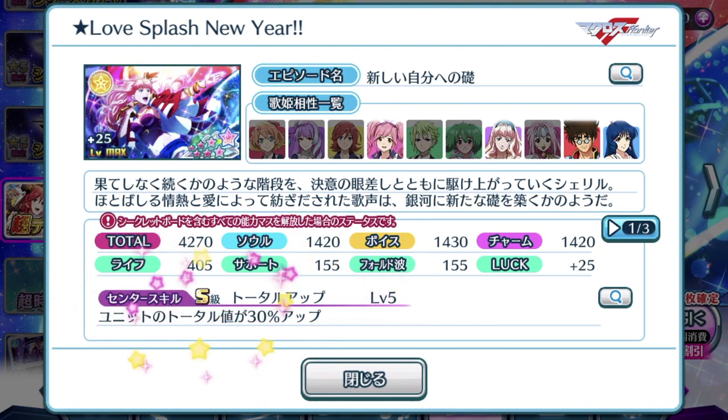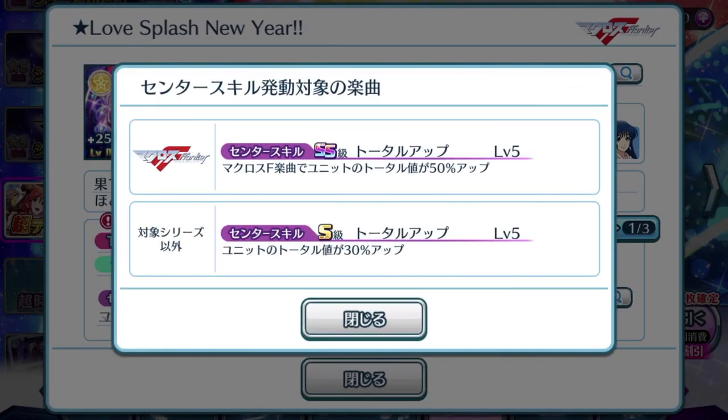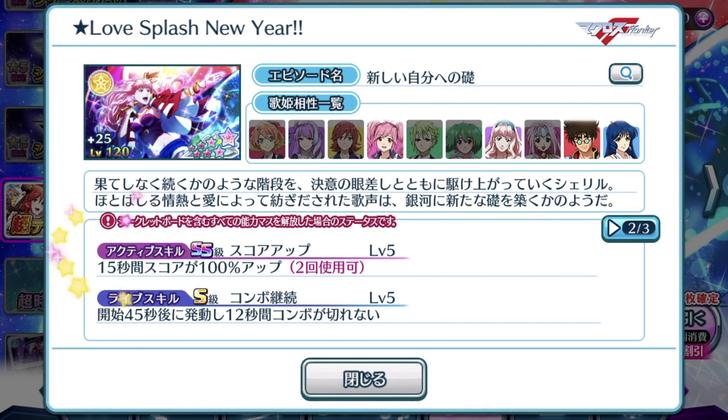Center skill: Double S-rank and S-rank total up. If you're wondering why it's flashing two different center skills — because 7-star episode plates have a special effect. If you use it on a Macross Frontier song, the center skill changes to a double S-rank, which gives you a total up of 50% instead of the usual 30% if you use it on any other series. So that's pretty fantastic for a 7-star episode plate.